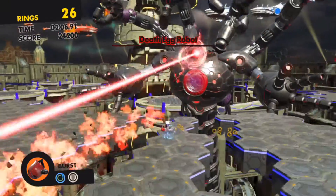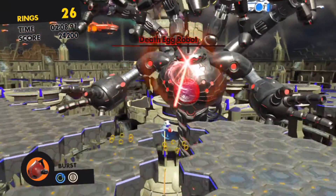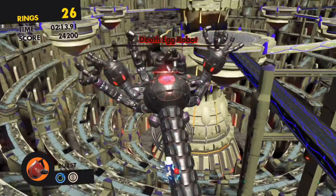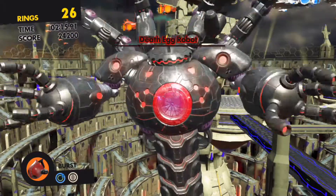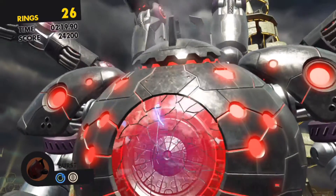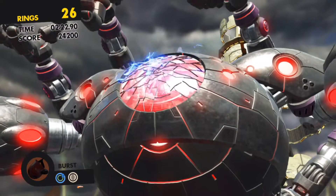The second phase has you taking control of the Avatar character. You have to keep homing attacking into the core center of the body — a pink stained glass window. Do that multiple times and this phase is pretty much done. But if you think that was over... well, it's not.